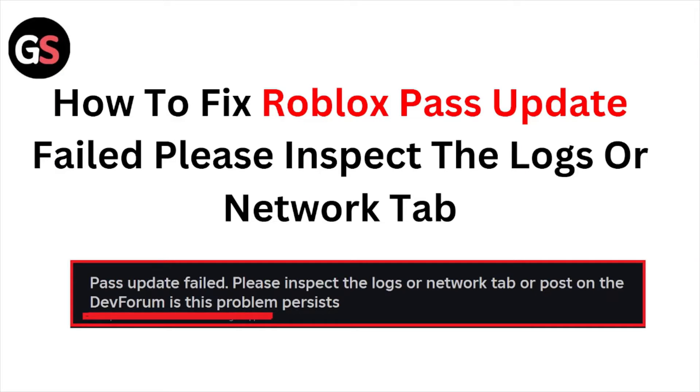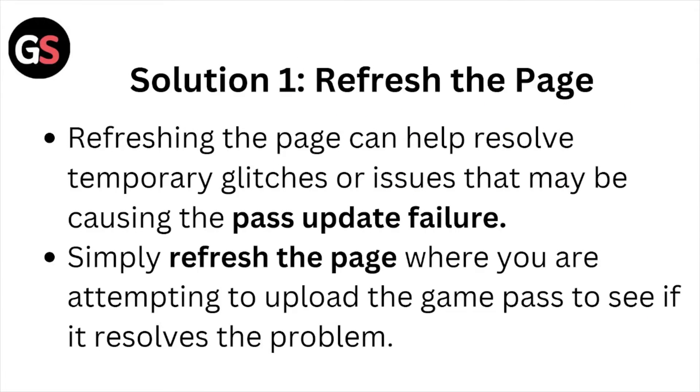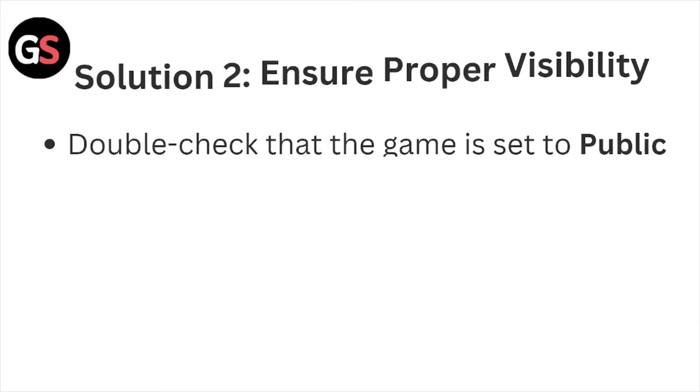Hi, welcome back to the YouTube channel. In this video, we'll see how to fix the Roblox pass update failure. Please inspect the logs and the network tab. Solution number one is to refresh the page. Refreshing the page can help resolve temporary glitches or issues that may be causing the pass update failure. Simply refresh the page where you are attempting to upload the game pass to see if it resolves the problem.